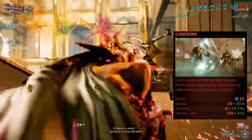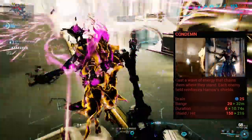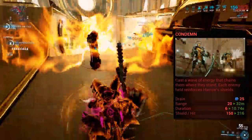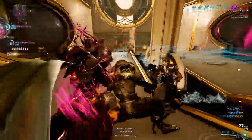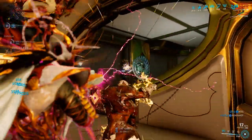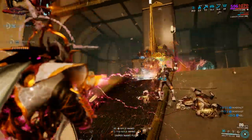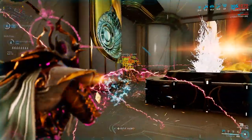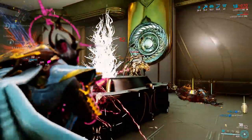His first ability, Condemn. This is where Harrow throws out a wave of energy that binds and immobilizes enemies. They cannot move or attack and are left vulnerable. When this ability affects mobile enemies, you're granted additional shield points, which turns into overshields if they're maxed. This also helps restore shields when you have none. The amount of shields scales with power strength, how long enemies are CC'd scales with duration, and the reach and distance scales with range.